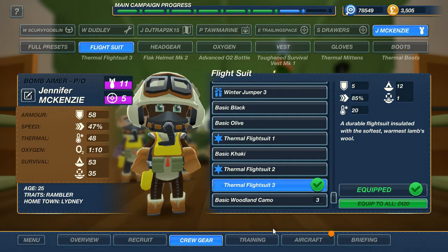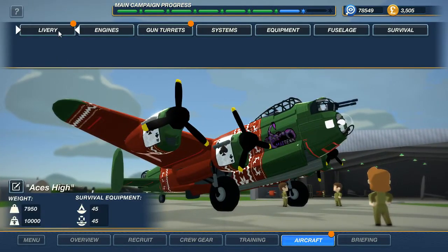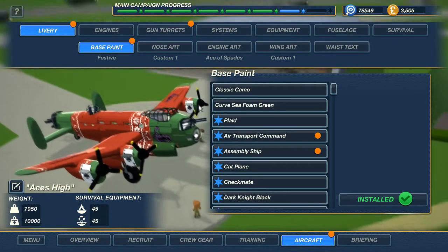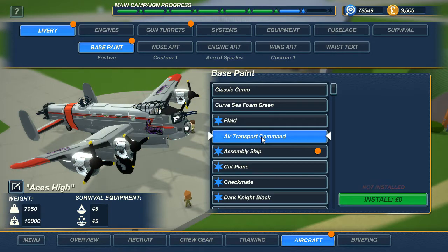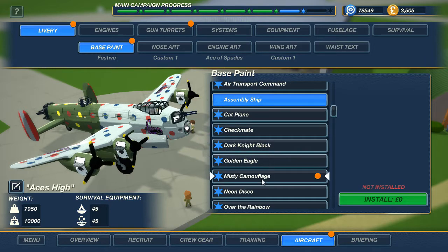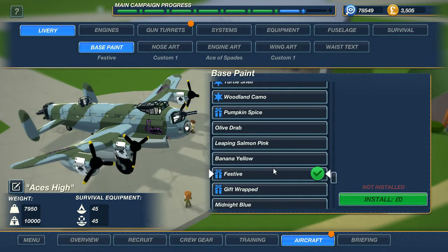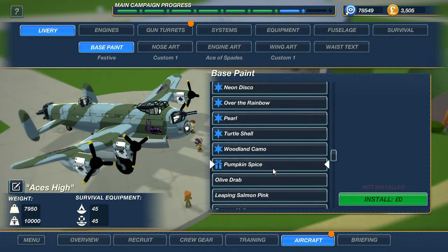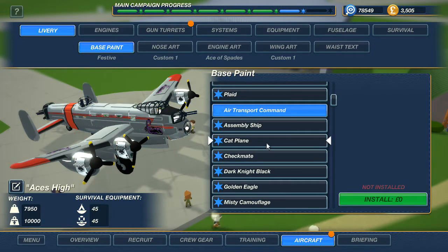Let's have a look at aircraft — we seem to have some updates. I probably shouldn't have spent all my money. First of all, livery. Let's have a look at our paints. We've got air transport command, silver and red, assembly ship, and misty camouflage — not bad. I'm going to go for air transport command.